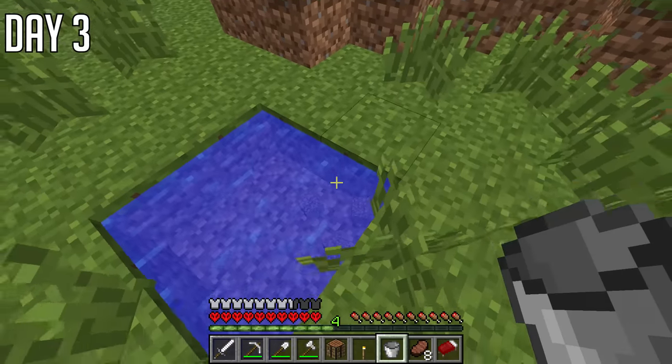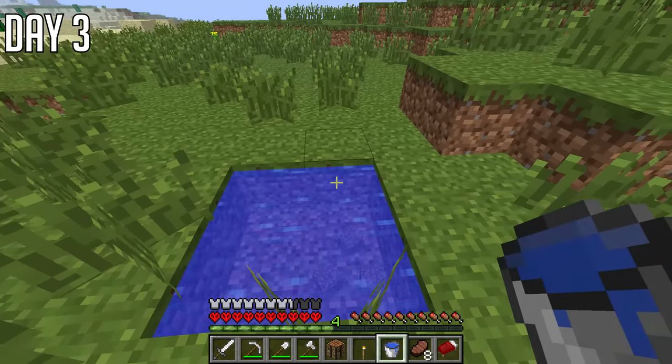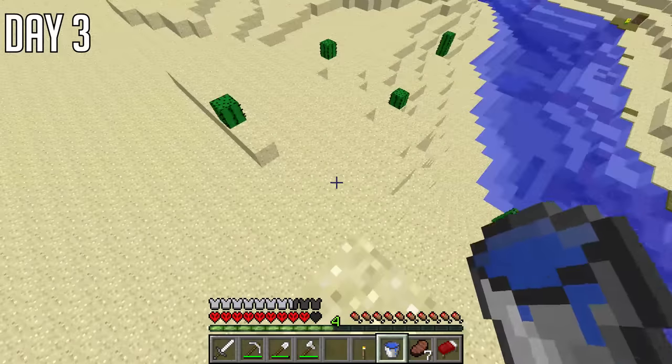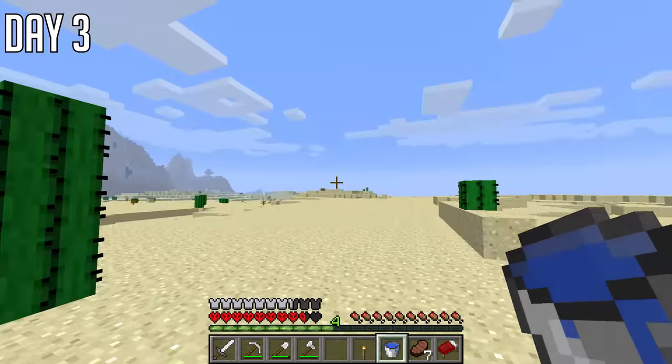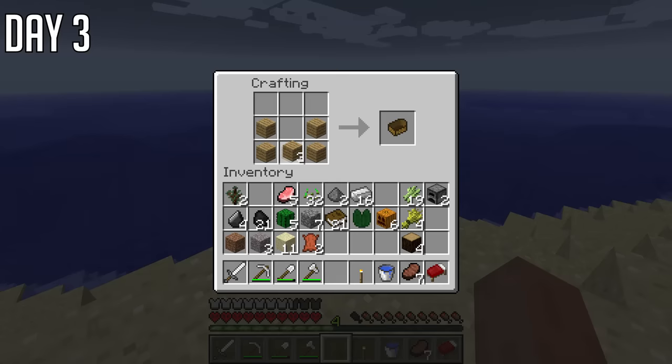I made some iron tools and a bucket to get some water — look how weird water interacts. That would just stay a full source block in normal Minecraft. I had to test if an unlimited water source worked though, and it did — so that was a nice surprise. I also tested water bucket jumping, and I'm not sure if I'm doing it wrong, but it's a bit dodgy. Sometimes I just keep taking damage. I did eventually get one, but still very weird.